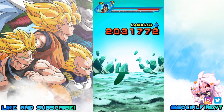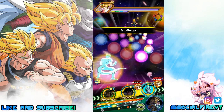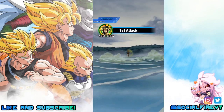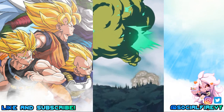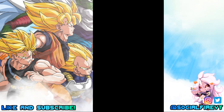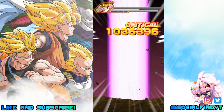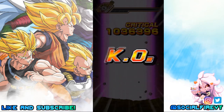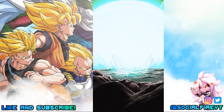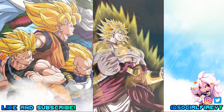His link skills are: Saiyan Warrior Race — attack plus 700; The Saiyan Lineage — Ki plus 1; Berserker — attack plus 20% when HP is 50% or below; Prepared for Battle — Ki plus 2; Super Saiyan — attack plus 10%; Fierce Battle — attack plus 15%; and Legendary Power — attack plus 5,000 when a super attack is launched.